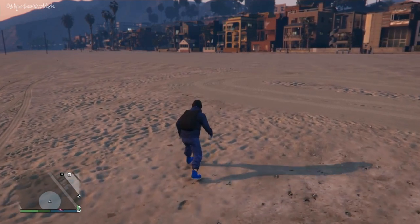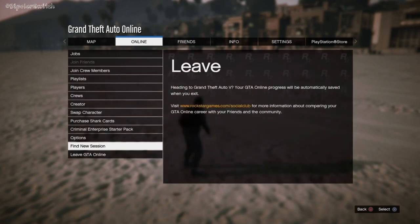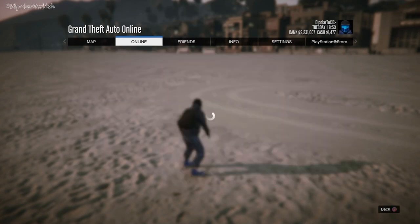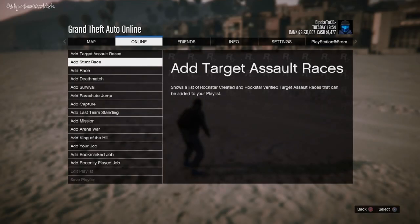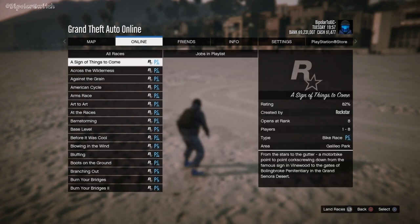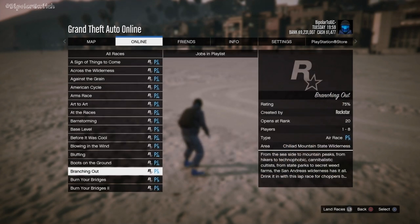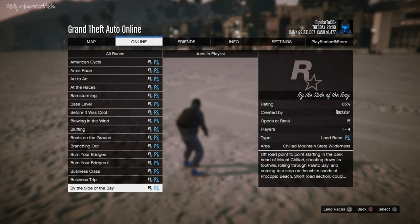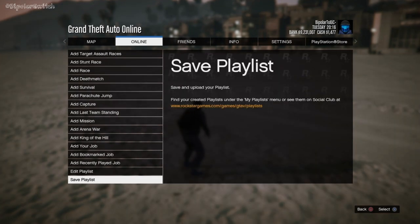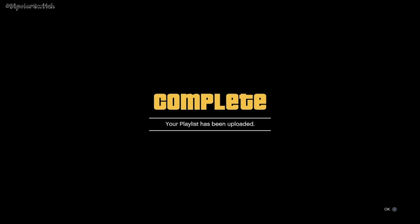To get everything started, you need to be inside GTA 5 Online in a public session — that will help you find people to join the jobs later. The first thing you need to do is create a playlist and add any mission in here, any race, anything. You just need to complete it. I'm going to add Criminal Records. Once you add it, hit the like button, name the playlist, and save it.